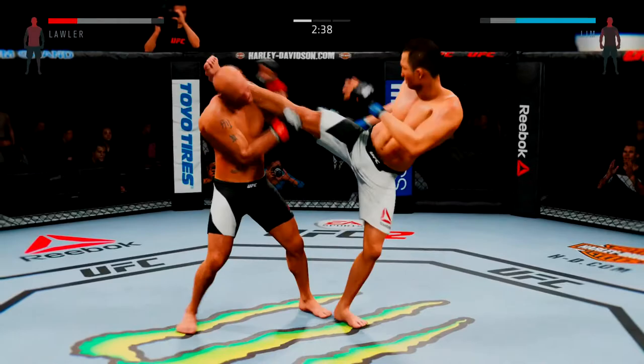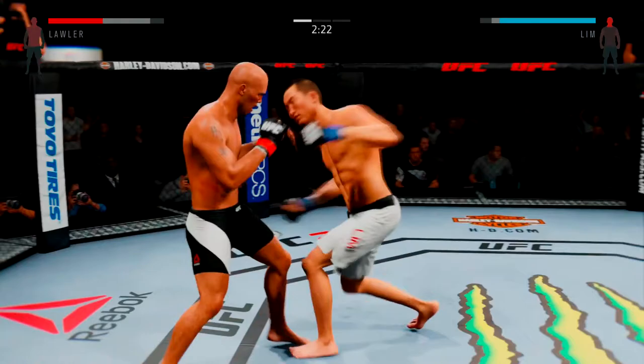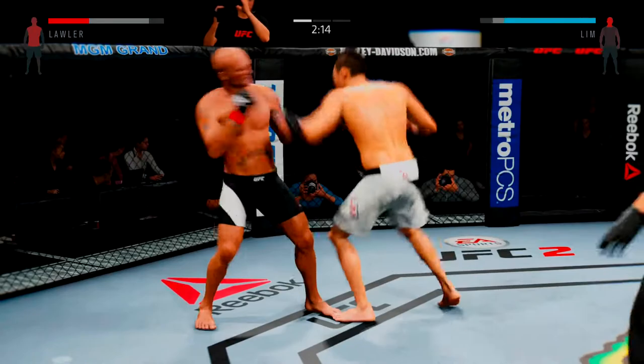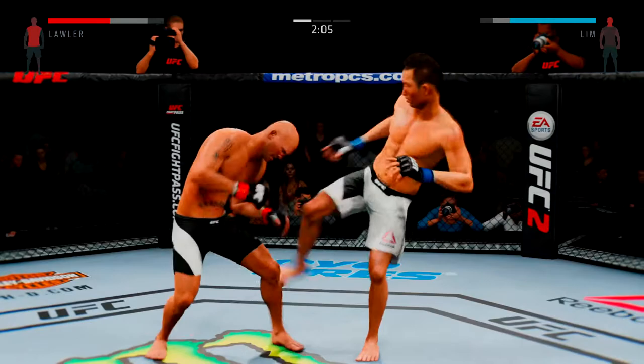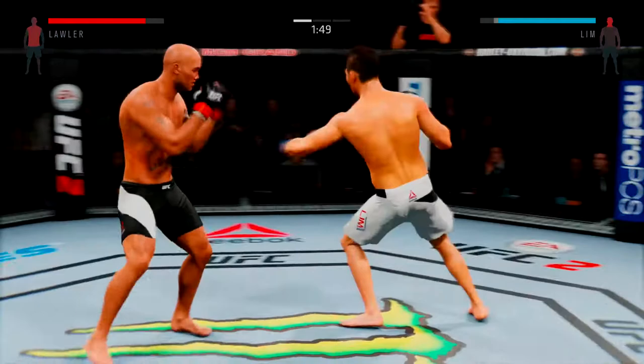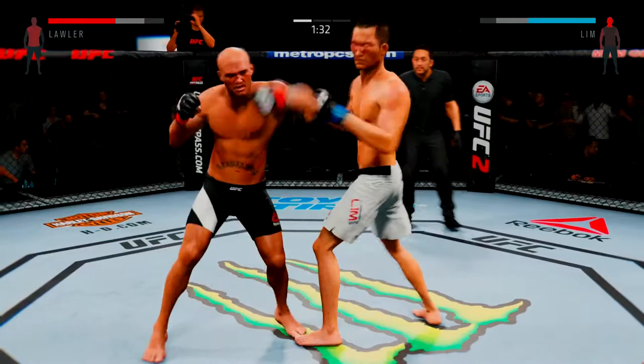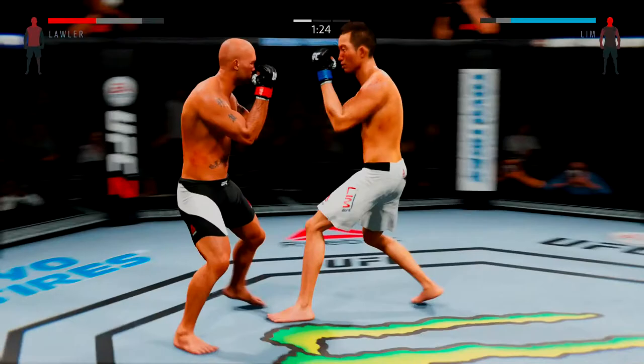Nice inside leg kick by Lange. And another strike lands. He caught him with an uppercut. Lawler is going for it — great utilization of the jab. A nice jab, doing a good job timing his shots here and landing a great series of punches. They love the ruthless one, Robbie Lawler, and I know why — because he's always looking for the knockout. He's doing a really good job of timing these shots.